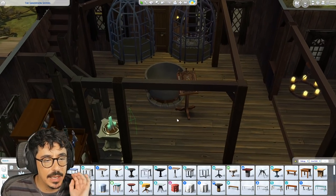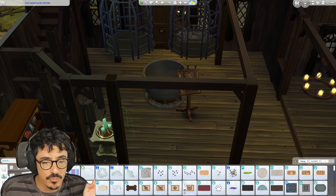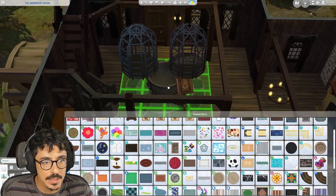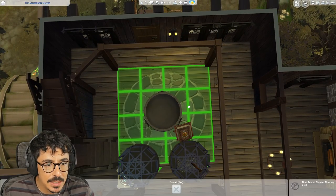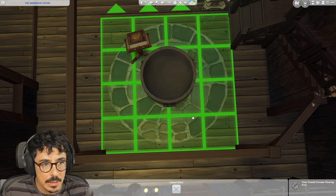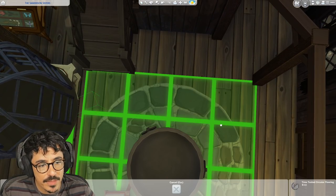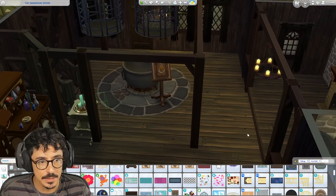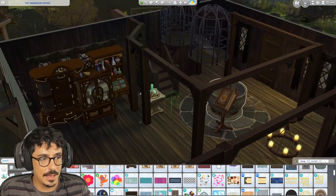So we've got a cauldron going on here and I'd like some stone underneath it. Will the rug from the Star Wars pack work in here? This one - oh, it does! I'm going to drop that underneath, maneuver it to there. That's better. Oh, it does work, doesn't it? I'm absolutely into that. Happy with that.